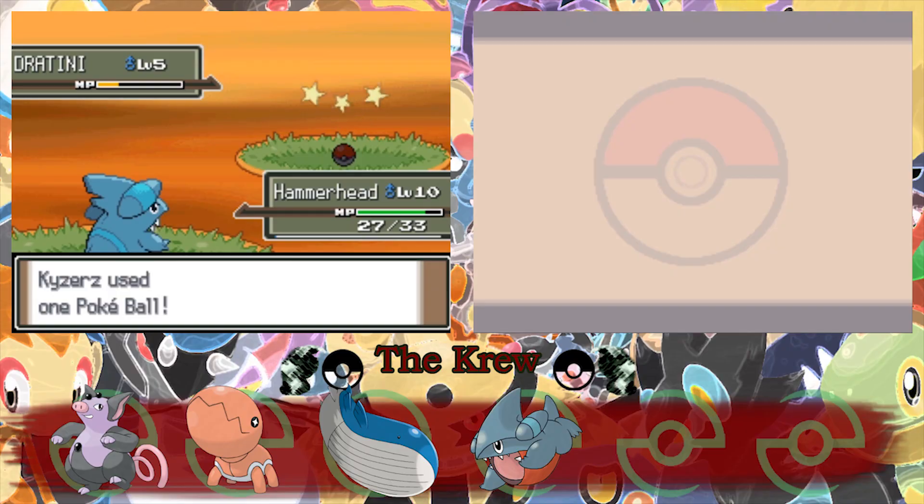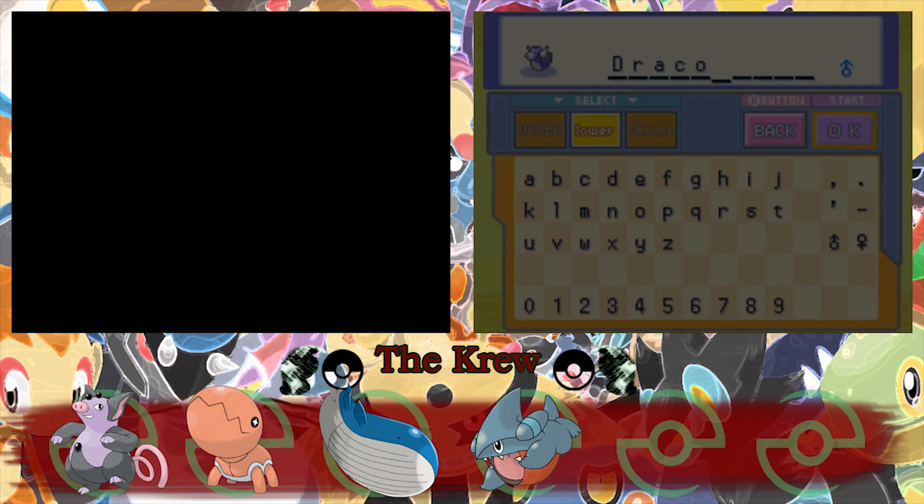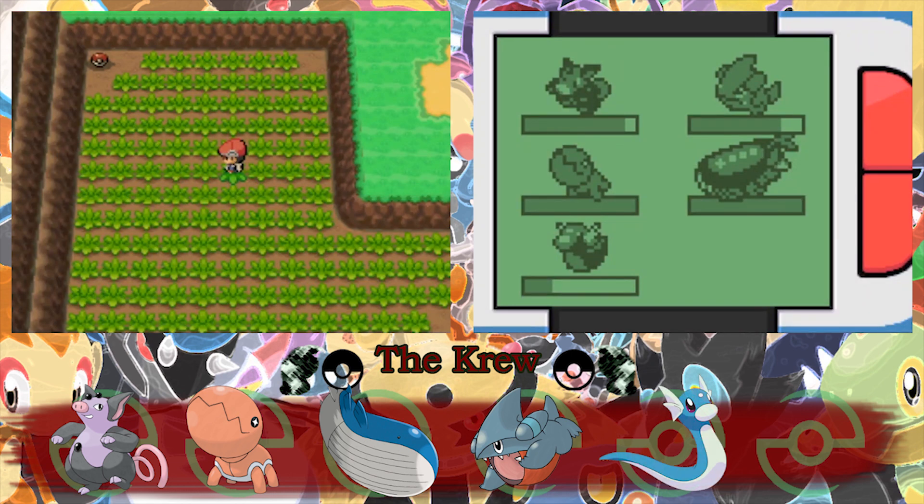Oh, let's go! We got a freaking Dratini now, dude. We can get a Dragonite — this is gonna be such a good team in the end. But what are we gonna call Dratini? Let's just call him Draco, named after one of the deadliest dragon moves known to date — Draco Meteor. Oh, that's so good, dude. We got a freaking Dratini!